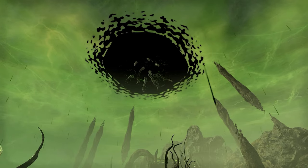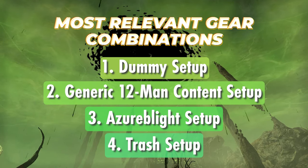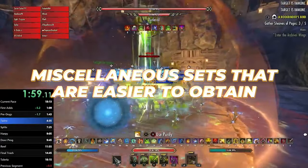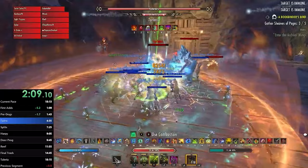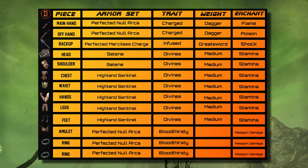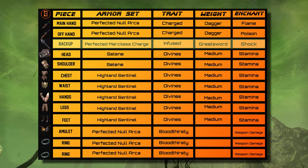Getting into the gear information section, I'll discuss the most relevant gear combinations for the Stam Arc, including our dummy setup, a generic content setup for 12-man, the Azer setup, and the trash setup. Starting with our dummy setup — the best gear combo for the 21-mil dummy in any pure single-target fight in 12-man — we will opt to run Highland Sentinel on the body, Perfected Slivers of Null Arca on the front bar daggers and jewelry, the Selene Monster set, and the Perfected Maelstrom Greatsword on the back bar.